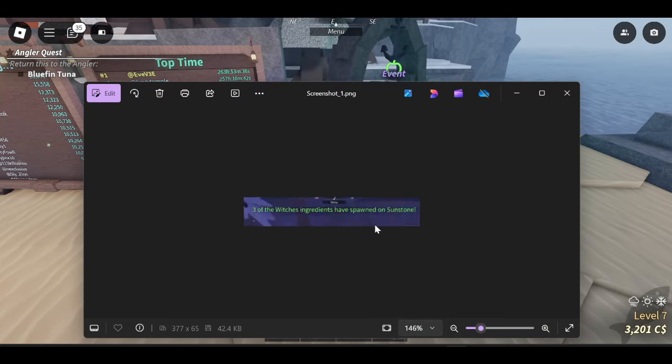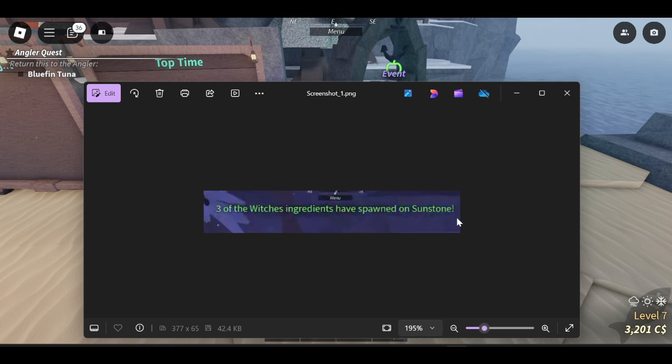You want to wait around and see for this message to pop up. Basically, these ingredients will spawn anywhere on the map — there's no confirmed location, there's no permanent location. It spawns anywhere on the map. If it says Stunstone, you have to go over to Stunstone; if it says Snowcap, you have to go over to Snowcap, Moosewood, and so on.